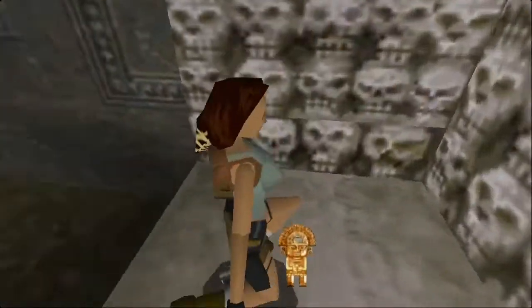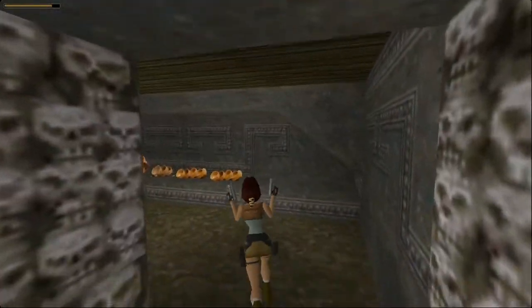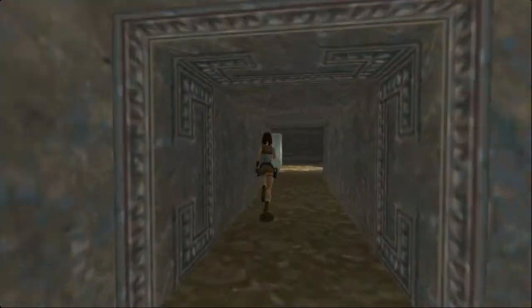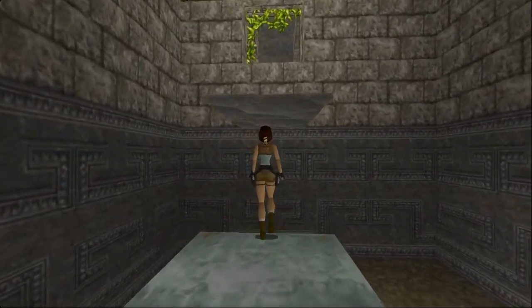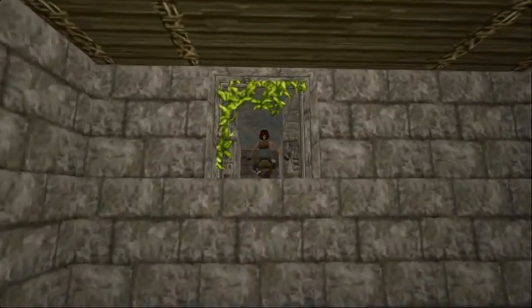Oh, it's an idol — my bad, it's not even a key. So run back into that room and jump on that block. Now there's a nice little trick you can do here: you can actually walk up to the end of the block and pull yourself up, and the floor does not actually do anything until you pull yourself to the top. So you can actually just jump back where you came from. Easy, right?